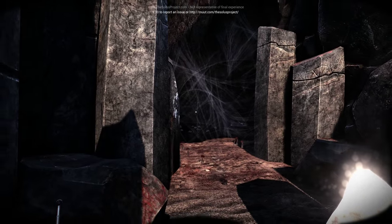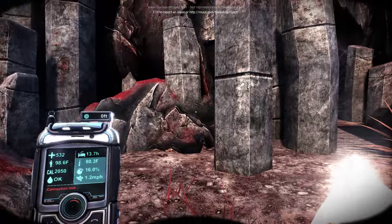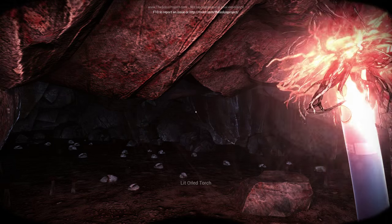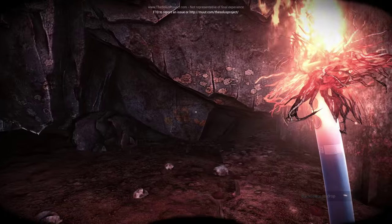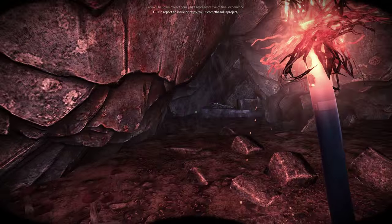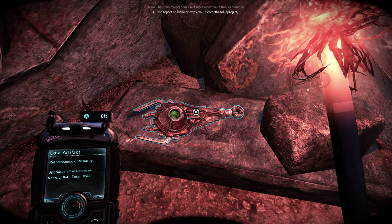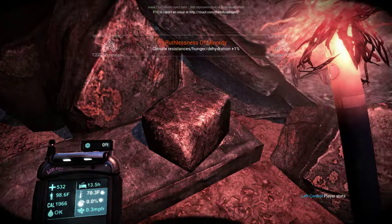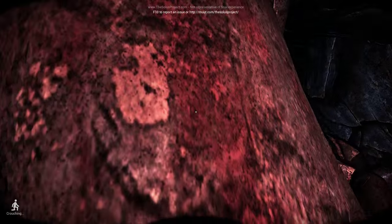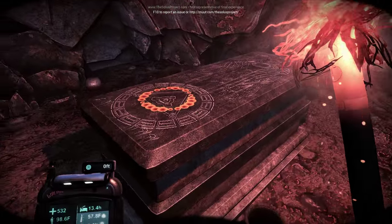I'm just going to go out on a limb here and say that there are aliens here, because this does not look naturally formed. Let's go in this cave. Holy shit, I am scared right now. I'm hearing stuff — I'm hearing aliens. There's a lost artifact: Ruthlessness of Minority — upgrades all resistances. I'll take it. I'm getting my stats increased and don't even know what my stats are. We're just exploring some caves. There's a tomb — there have been aliens here, or there are aliens currently here.